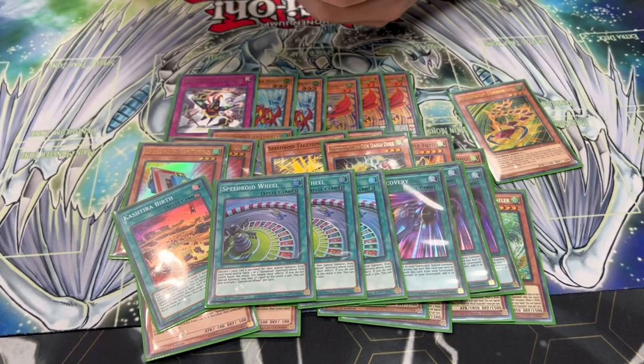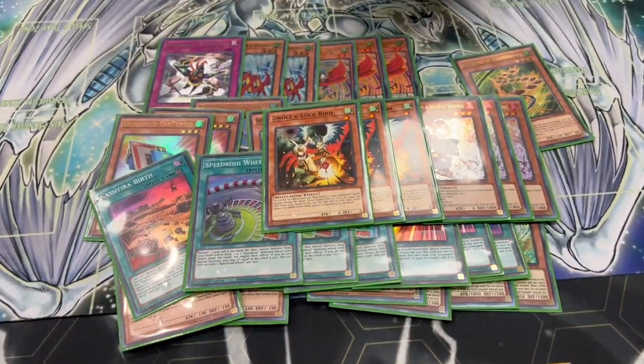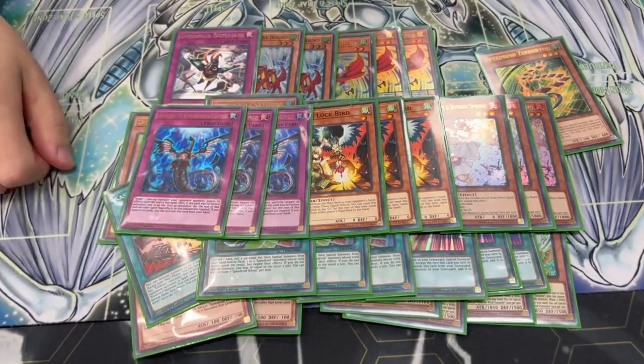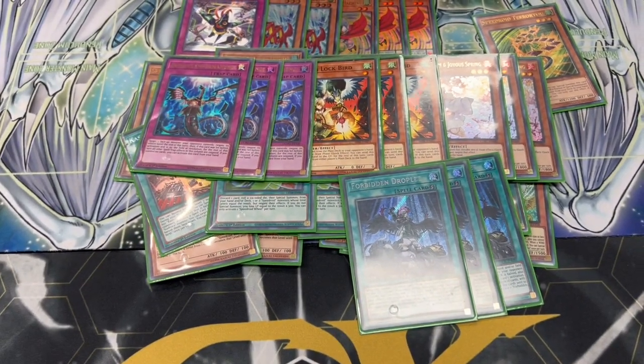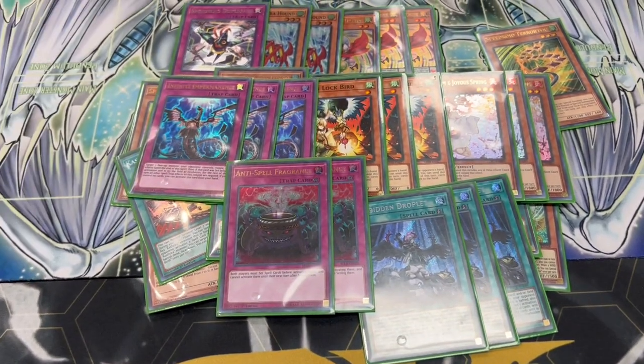In terms of non-engine, we're playing three Ash, three Droll — again, searchable, it's so good in this deck, format attacks. Three Imperm, three Droplet just because there's a lot of turn-skip stuff running around right now. And also one Endy Spell, mainly because this deck is a little bit weak to spell-on-trap negates. Most of the time your only spell-on-trap negate is going to be Barone, so breaker spells like Dark Ruler No More are really tough to run into.